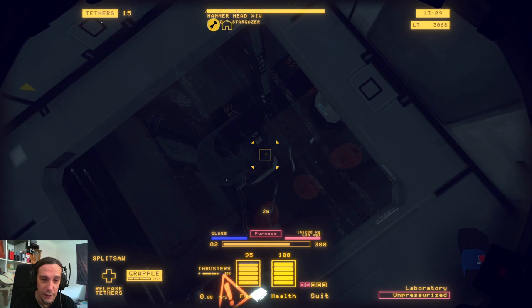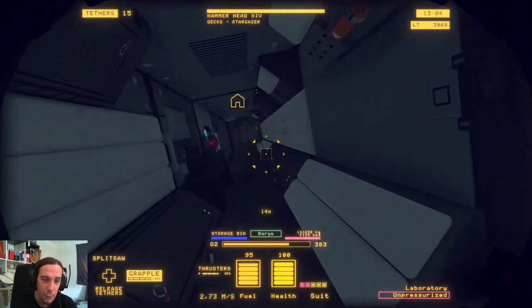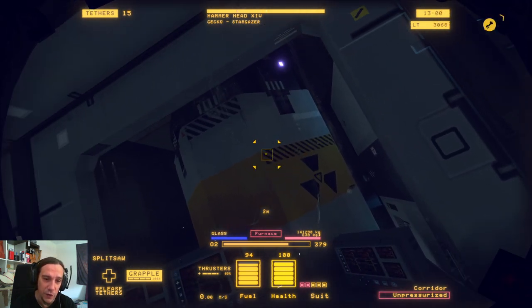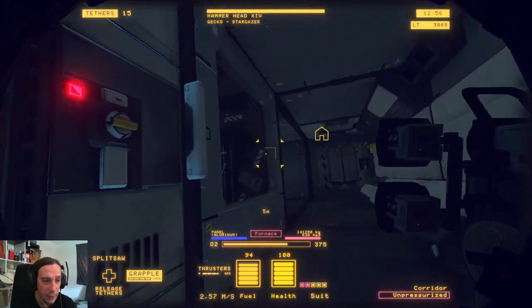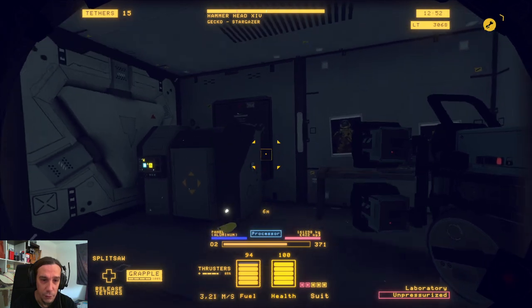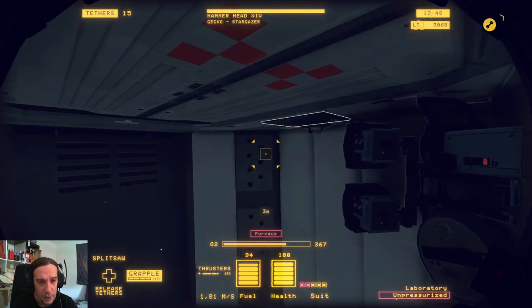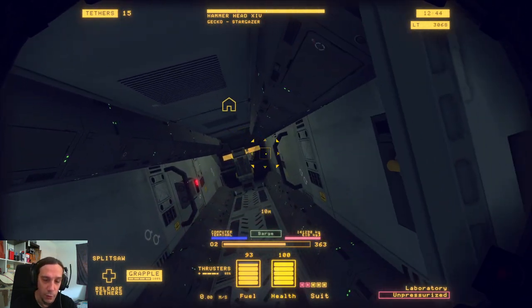So, I can laser my way in there through the glass if I need to. But first I want to check out what's there besides that. Here's the reactor. And there's the ECU — it's going to be connected with the reactor for sure. Guessing wildly that this will be the way towards the cockpit.